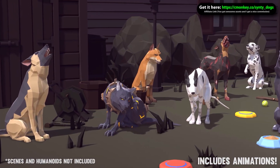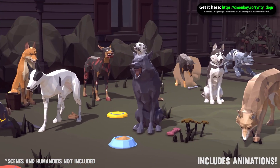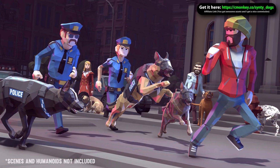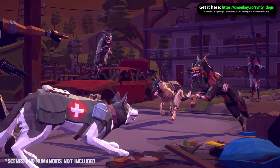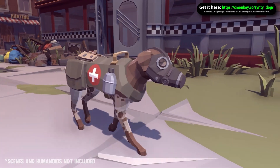It contains 18 dogs with tons of attachments and 44 props like a ball, bone, doghouse, and even some dog poo. On top of the regular dogs it even has some scary zombie dogs and a really nice robot dog. It features a total of 77 animations, so you don't need to look for any external animations. It's the complete pack, super easy and ready to use.